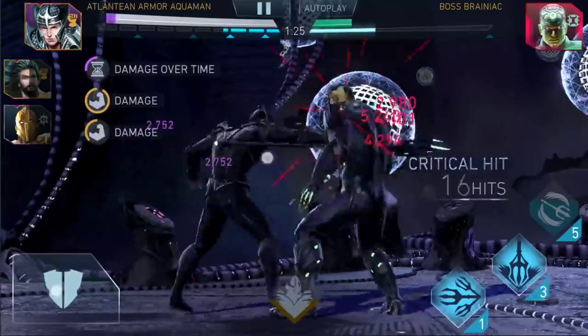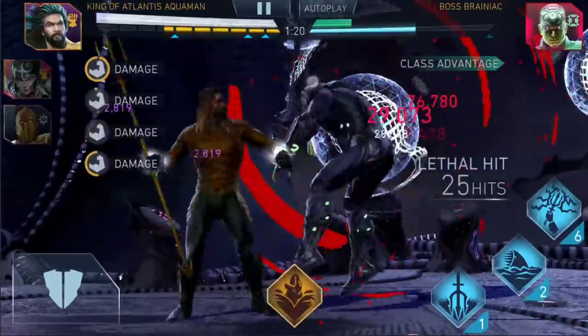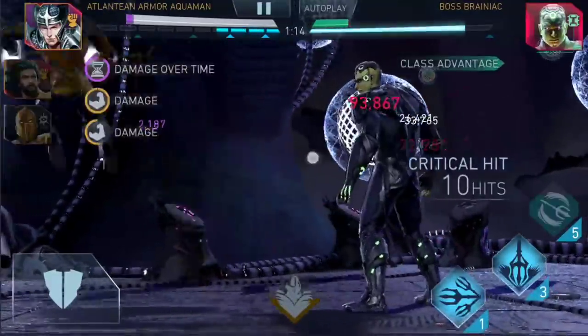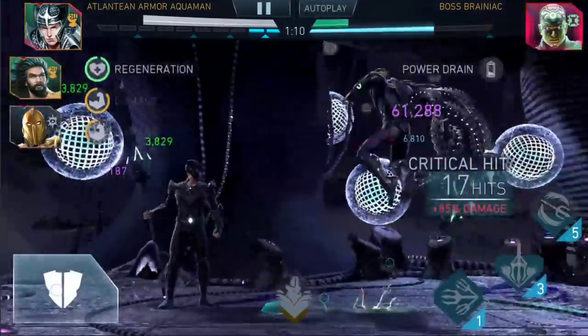I still find Ace Green Arrow to be more optimal than this strategy, but for some reason I don't have Ace Green Arrow on this account. I don't really know why I wasn't farming it. But yeah, Lantern Armor Aquaman going back in, going for special two.